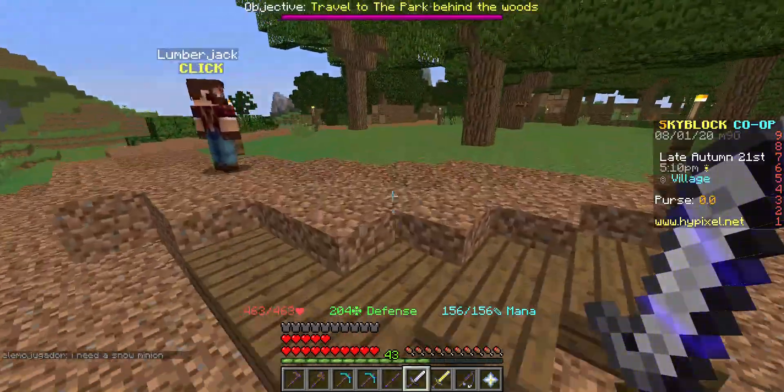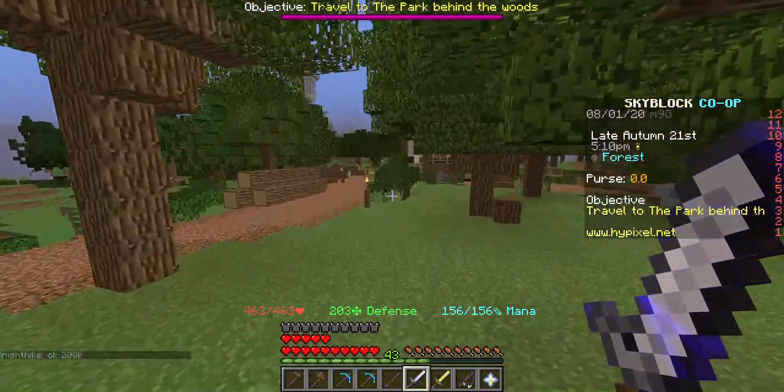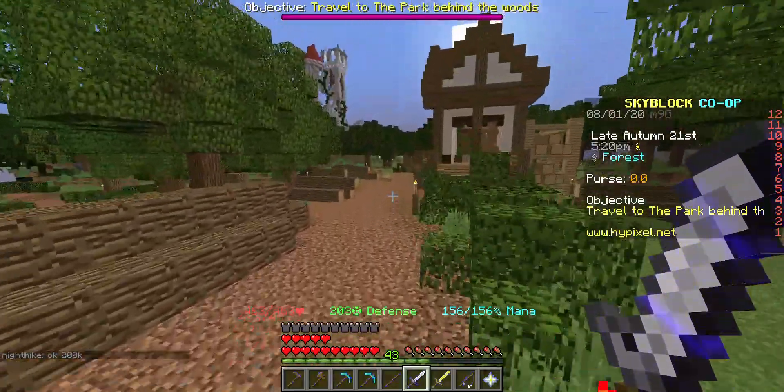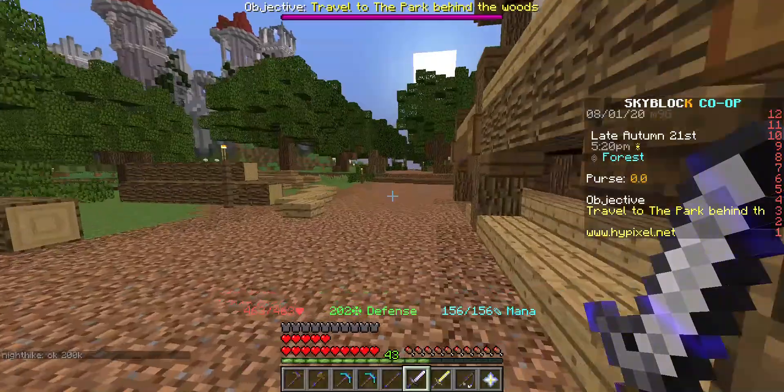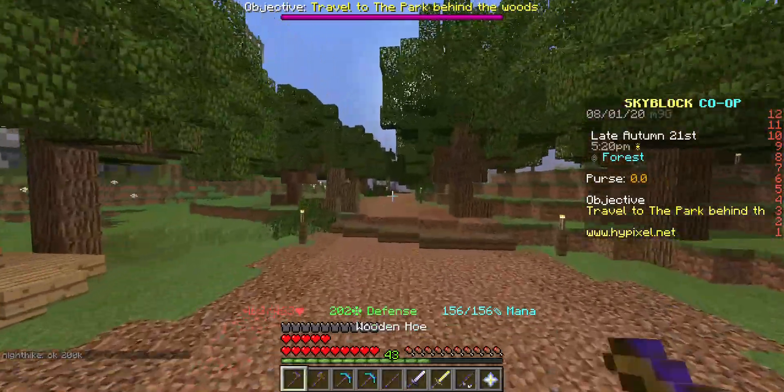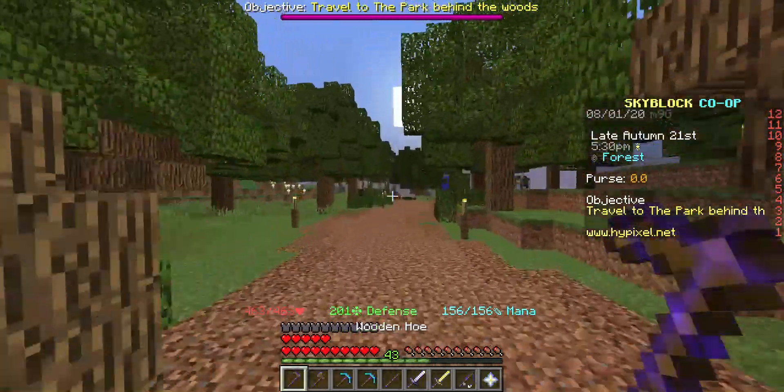I was going to drop off my bee here at the pet area. So we're in the forest, right? For some reason it doesn't think I've ever been to the birch park, but obviously I have. I crafted that jungle axe, by the way.